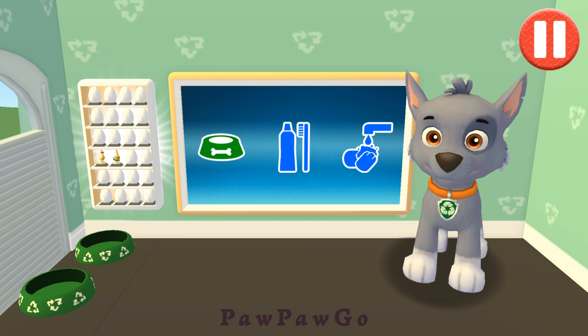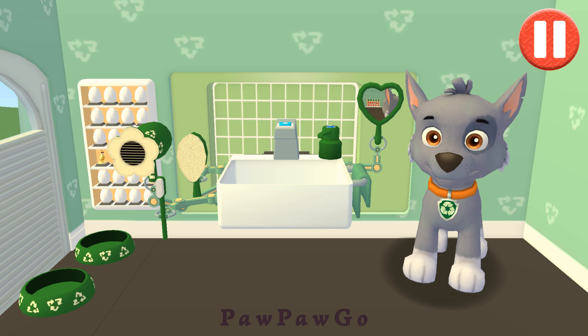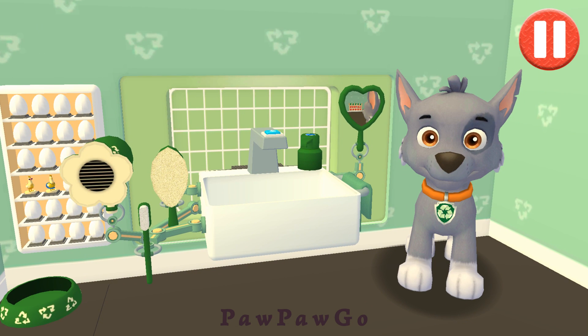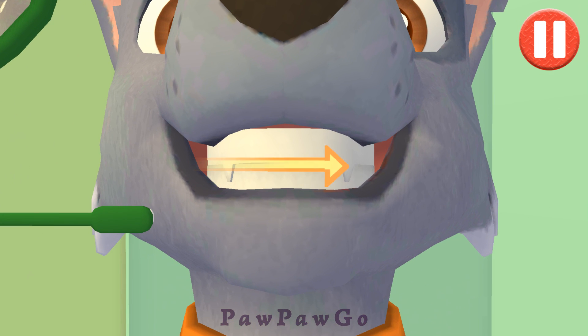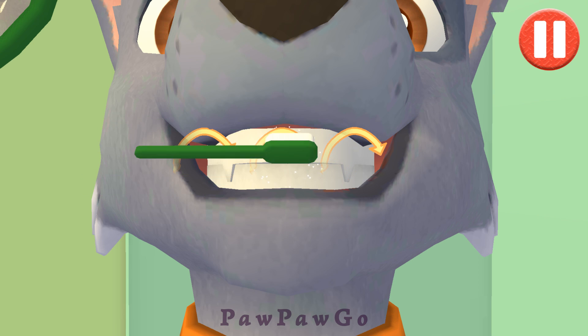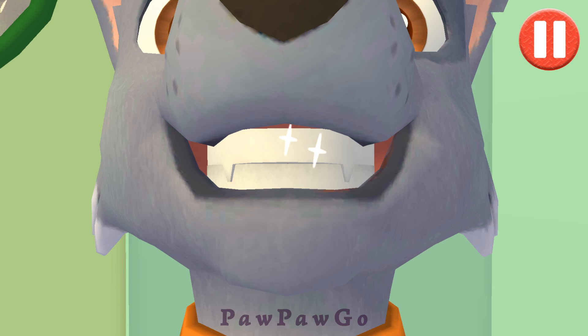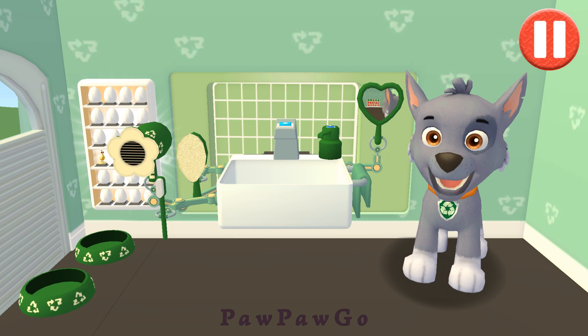It's time to clean your pup's teeth. Tap the toothbrush by the sink to begin brushing the pup's teeth. Swipe to brush back and forth. Swipe to brush up and down. Swipe to brush around and around. You did it! You scrubbed each and every tooth. My teeth feel super clean!